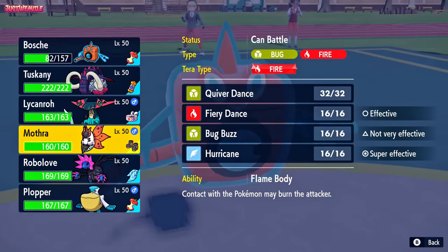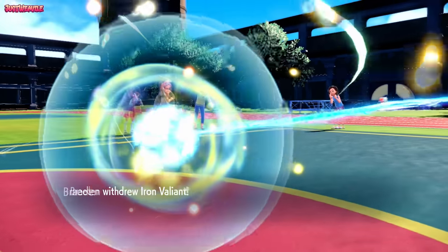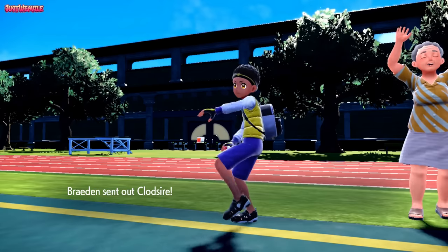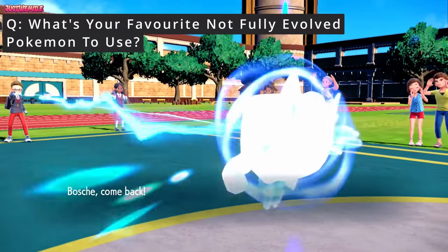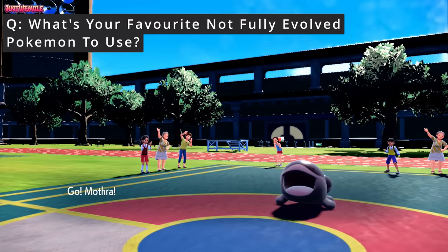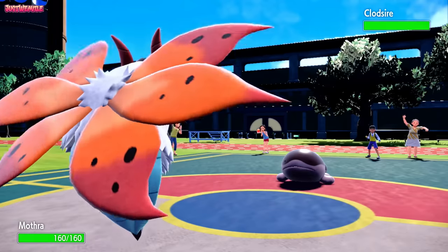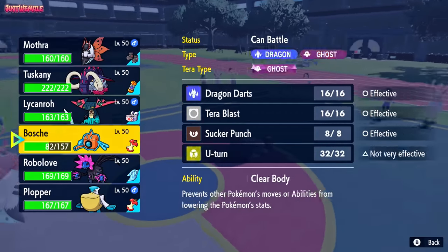I'm going to go straight to my Volcarona now - Volcarona can take a hit no problem. They actually withdraw their Iron Valiant. What are they going to go into? They go into Clodzire. That's fair enough. I could have been scarfed Rotom, so you never know. They saw the Leftovers, so they knew it wasn't scarfed, and the Moonblast wasn't a definite 2-hit KO after Leftovers. So I went to the Moth expecting another Moonblast, but they went into Clodzire. I'm going to go into Dragapult now.